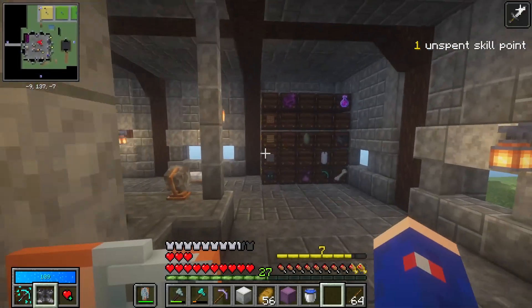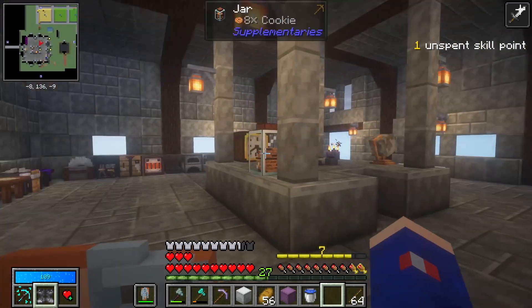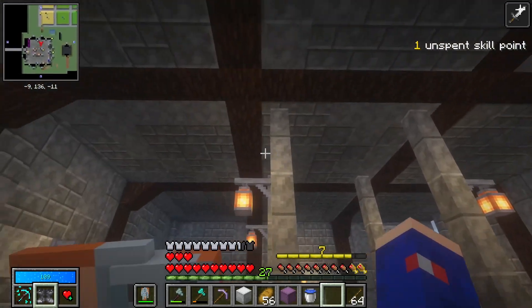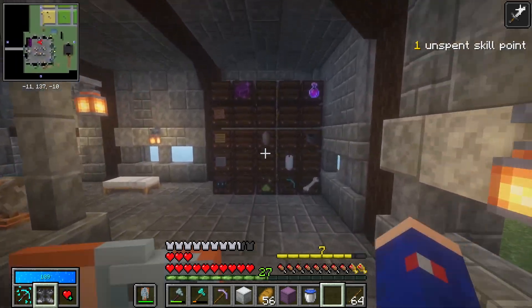Now that I've made the chromatic iron pick, I need to get some enchants for this thing — that's actually something I haven't done yet. Ever since I built this workshop, I have not set up my villagers again, and I've also not set up something else.